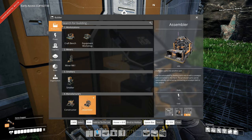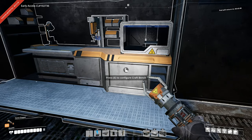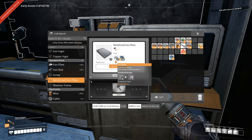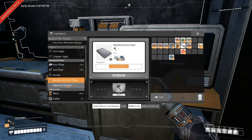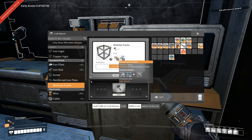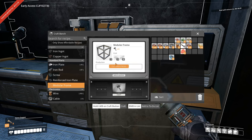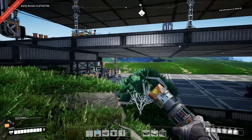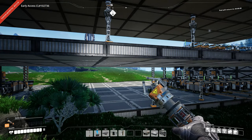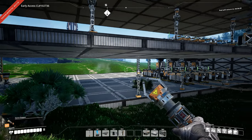Assemblers require modular frames, rotors, and cable. Reinforced plates need 12 iron — 4 plates and 4 screws. A modular frame is three of those, so 36 iron plus another 6 equals 42 iron for one modular frame. The heavy modular frame uses five of those, so you can see where it starts to get pricey and why you want to get as much production going as you can. This is early game — I want to capture those two iron nodes over there, and there's at least two more on the other side of this mound where the space elevator is.